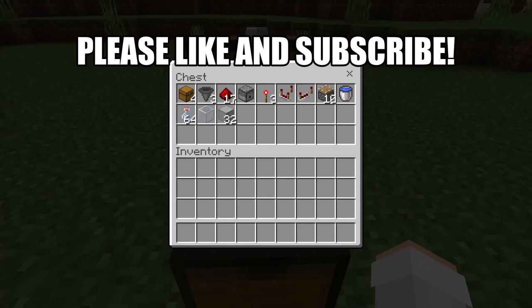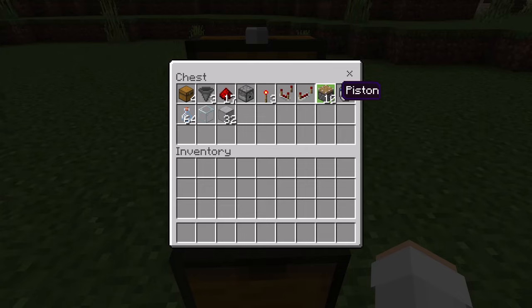For this farm, you'll need 4 chests, 3 hoppers, 17 redstone, 1 dispenser, 3 redstone torches, 1 redstone comparator, 1 redstone repeater, 10 pistons, 1 water bucket, about a stack of glass bottles, 1 glass block, and about half a stack of solid blocks — such as smooth stone or cobblestone.